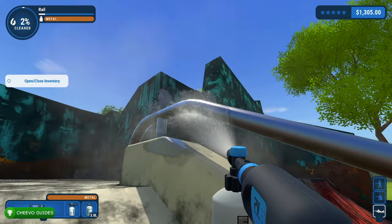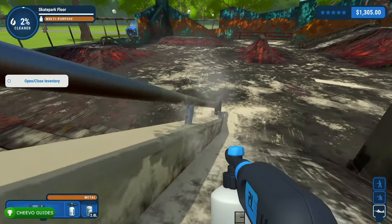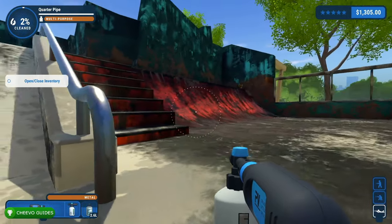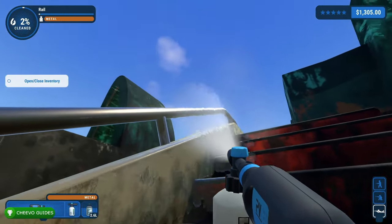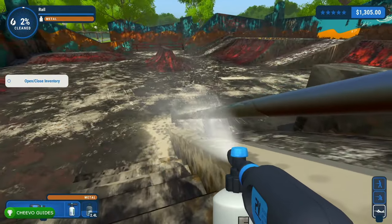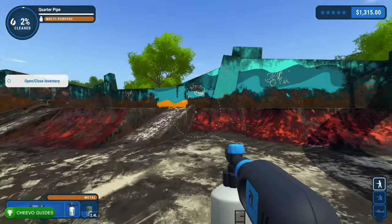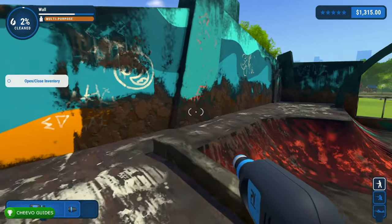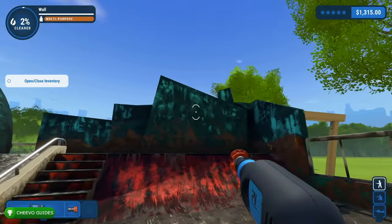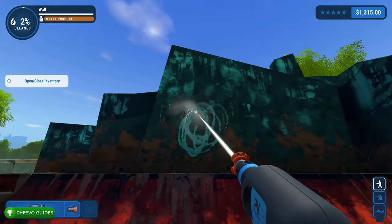Next tip: finding that little piece of dirt you're missing to complete the cleaning on a particular section. First and foremost, if you look in the upper left-hand corner it shows which item you're focusing on and whether it's fully clean or not. As you clean the object that bar is going to start depleting, and once you clean enough of it it's going to fully clean that object. You may be wondering why it turns orange — that's because if you press right on your D-pad it'll show you all the dirt in the level, and that can really help you find that missing piece of dirt.